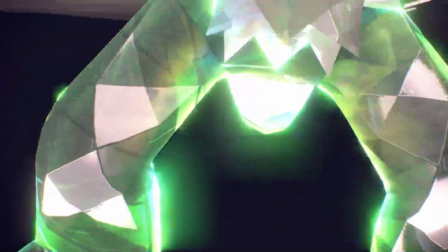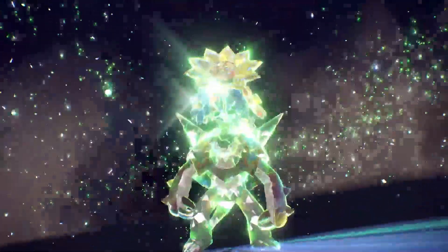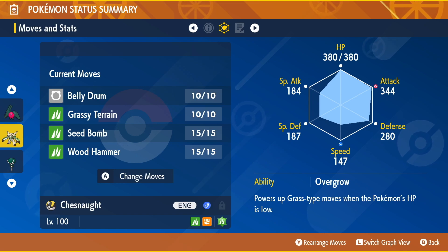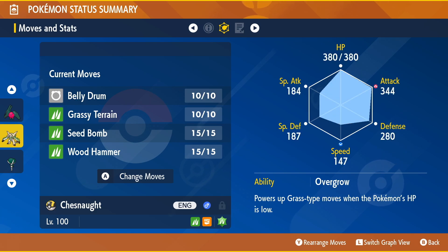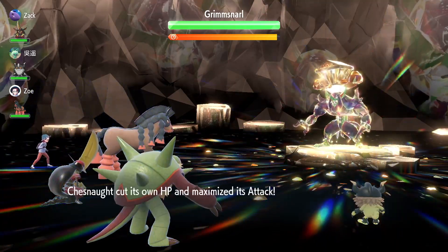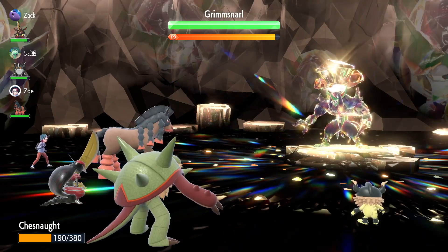Next up, the best grass type Pokemon in Scarlet and Violet is a wild card, but hear me out y'all. Chesnaught is the best grass type Pokemon for raids, as it can learn Belly Drum as an egg move. Having pretty good defensive and attack stats, giving it a beneficial nature for attack, and then maxing out its attack and HP is the best plan of action. From there, you can give it a Sitrus Berry to heal up, as you will want to use Belly Drum to start you off, which halves your health but maxes out your attack stat.